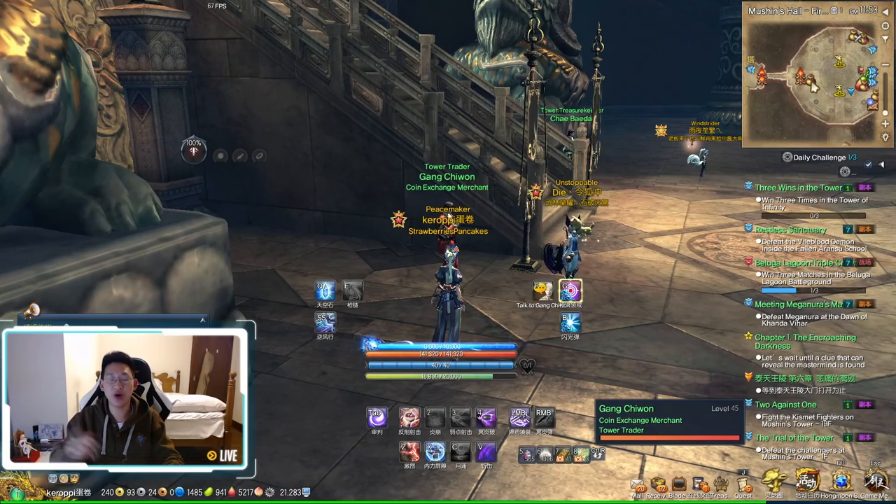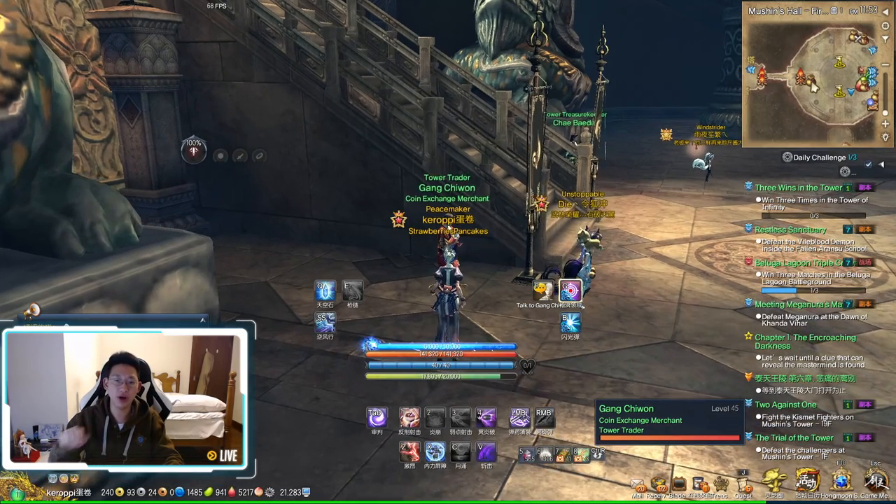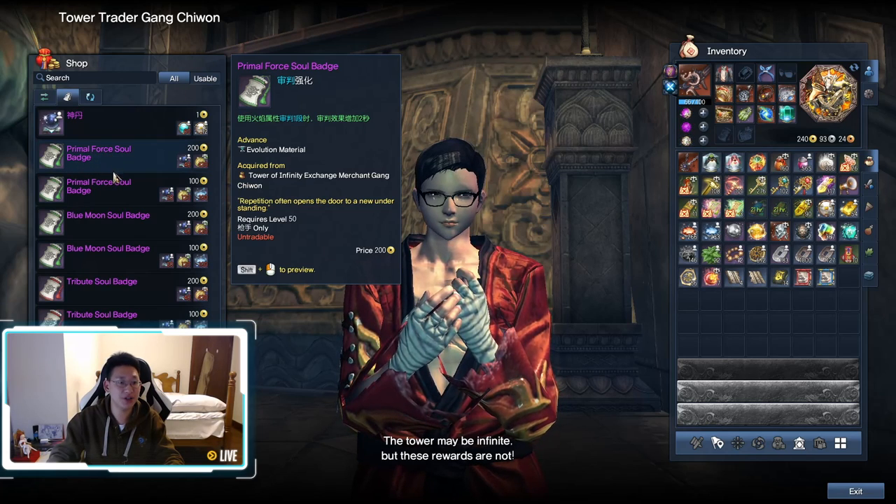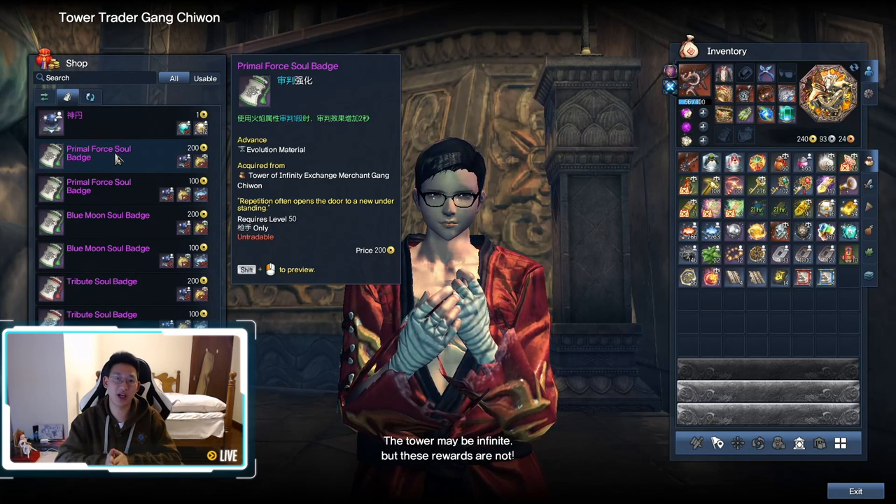If you play as the Fire Gunner, you want to come here, talk to him, and buy the Primal Force Soul Badge. This one increases the duration of your Tab by 2 seconds. The reason you want this on the Fire Gunner is because your main source of damage is Tab and F, so this Soul Badge will increase the Tab duration by an extra 2 seconds.